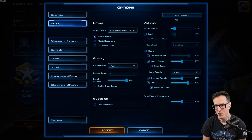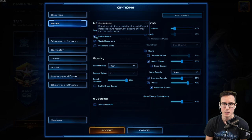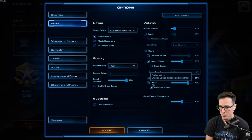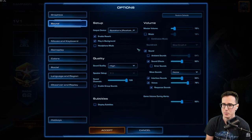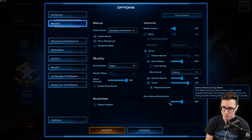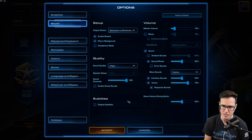For sound settings, it's up to you. Reverb sounds cool but probably isn't the most useful for playing. Some people like to turn off voices, response sounds, or error sounds. One important setting is game volume during alerts - you don't want that too low, but also not too high. When you get an alert it phases the other sounds down so you can actually hear that your supply is blocked or your main base is under attack.